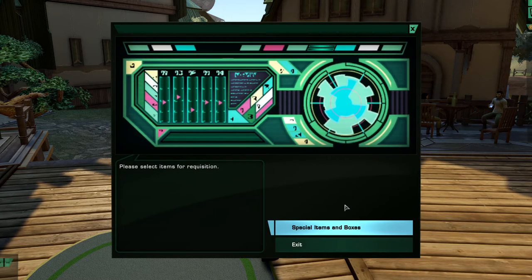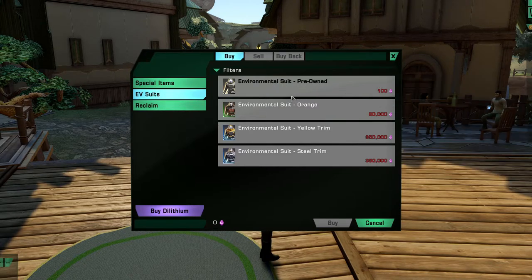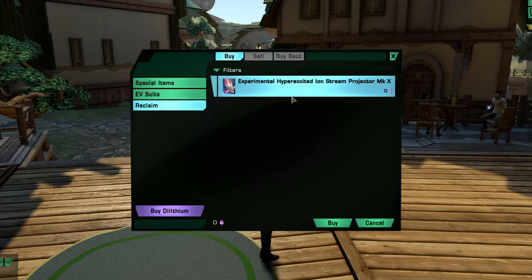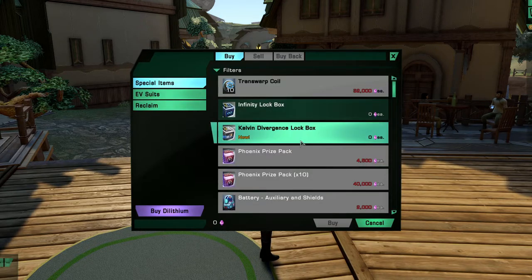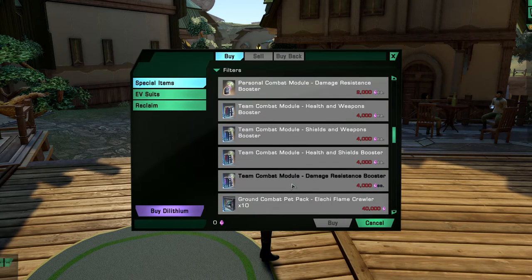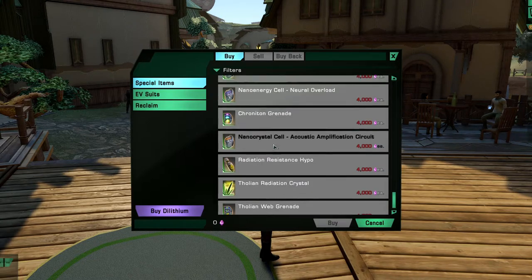We have our Dilithium Store — click on Special Items and Boxes. If you need an EV suit and don't have one, 100 dilithium will get you a pre-owned one to get through the mission. Reclaim Experimental Weapons — this is given to every character since escorts have a slot for an experimental weapon, and this is the default one they give you. Lock Boxes are free. The Phoenix Pack is going on now; I'd like to grab a couple batteries. I don't recommend buying stuff with dilithium until you're way further along.